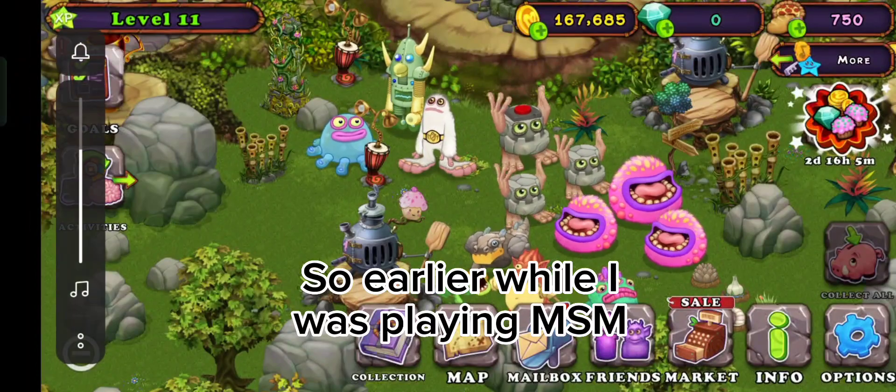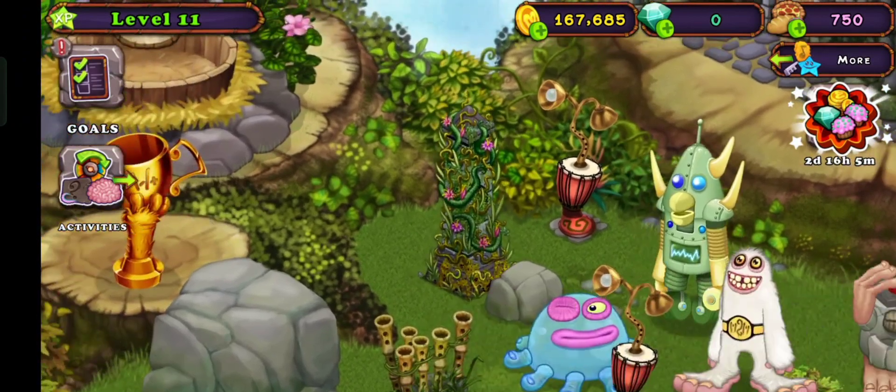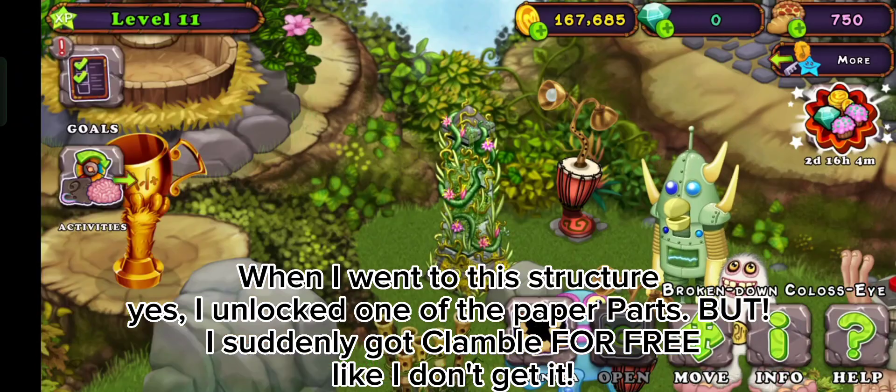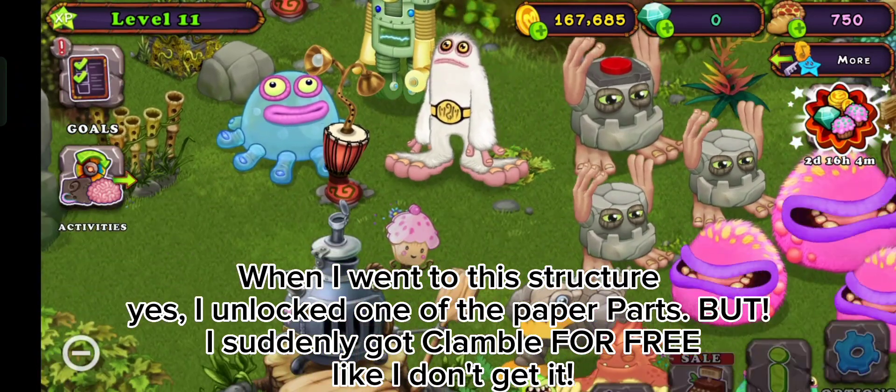So earlier, while I was playing My Singing Monsters, when I went to this structure, I unlocked one of the paper parts. But I suddenly got Clamble for free. Like, I don't get it.